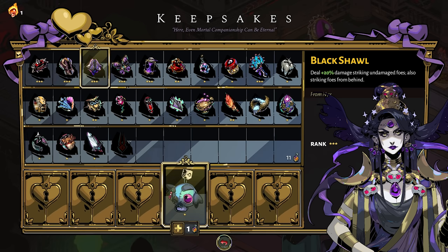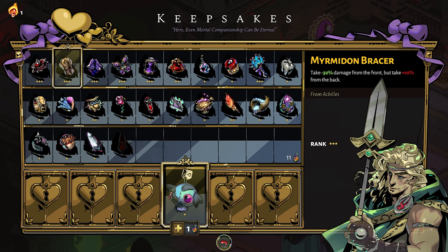The Myrmidon Bracers from Achilles holds a special place in my heart. It reduces the amount of damage you take from enemy hits from the front, but increases the amount of damage you take from the back. The damage reduction is much greater than the damage amplifier, which makes this one of the better defensive items in the game. The Myrmidon Bracers are responsible for my first completed run, and I highly recommend you get comfortable with it, rank it up three times, and use it on the last biome of the game. Keep enemies in front of you, and you'll see the benefits clear as day.